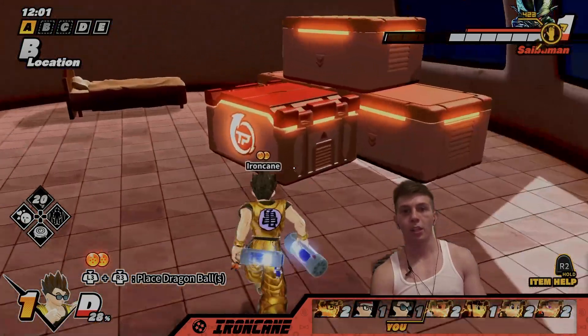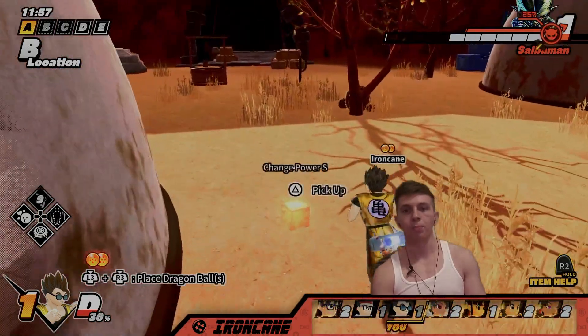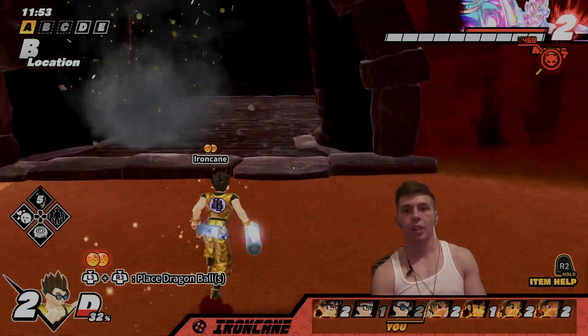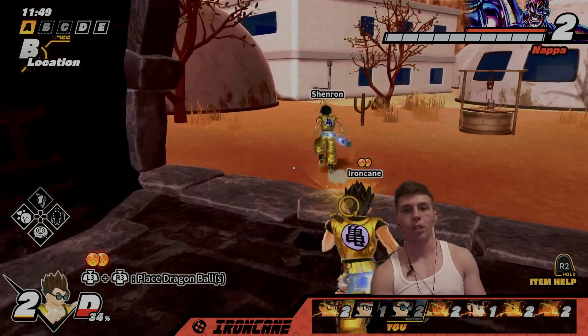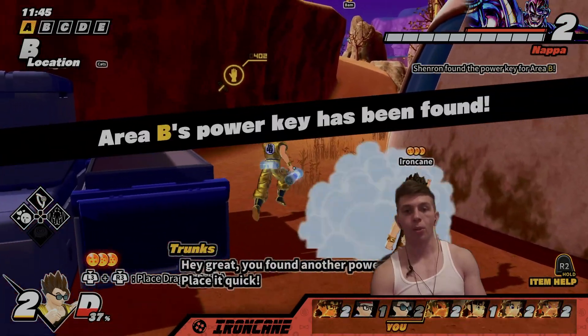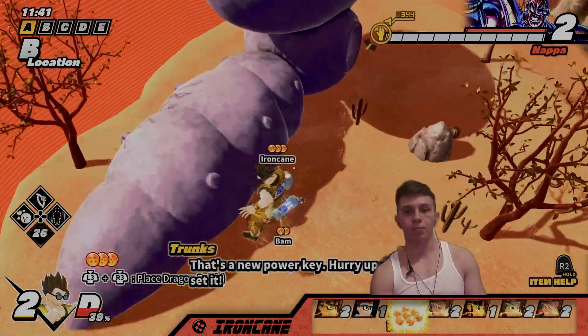We're not going to know the average damage until we actually go up against a Vegeta. Hopefully Nappa or Vegeta is going to pop the Cybermen in a little bit anyway - I think in literally like five seconds. Yep, there he is. Now we would just have to kill Nappa. We got all the keys - use it quick, that's a new power key, place it now.